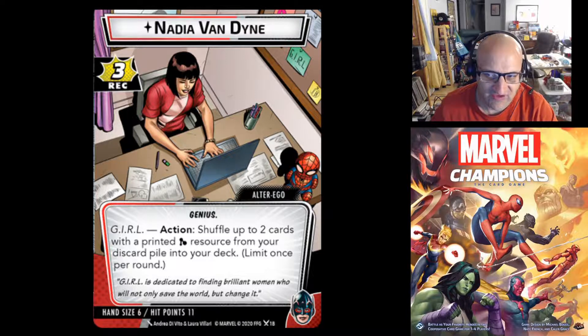It's also a good way to maybe prevent you from running through your entire deck and getting dealt an encounter card. So that is Nadia Van Dyne. We're going to move into the hero side of the Wasp, and then look at a quick video on how her cards fold, just like Ant-Man — basically the same concept.